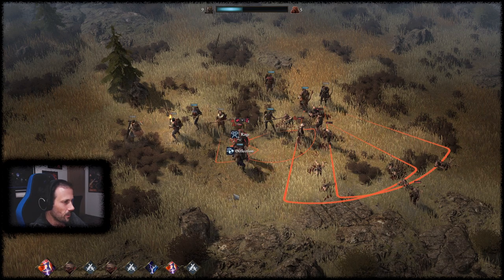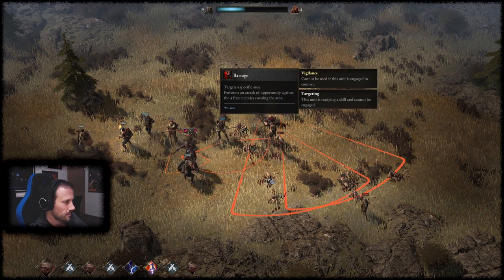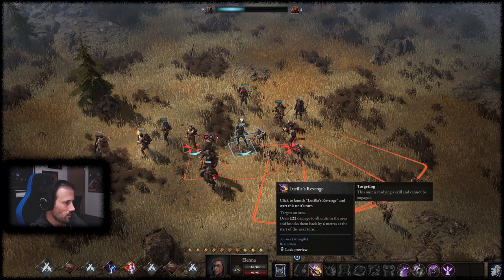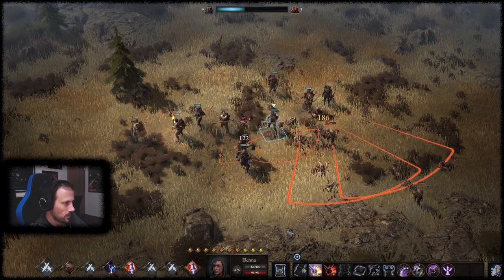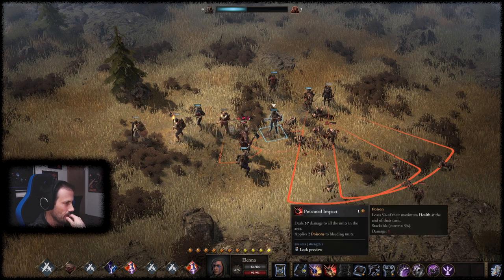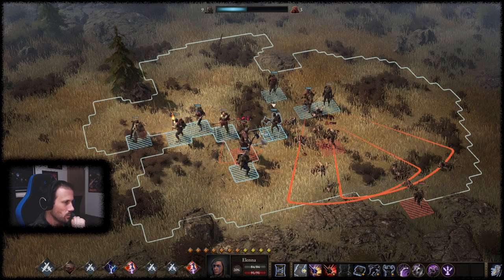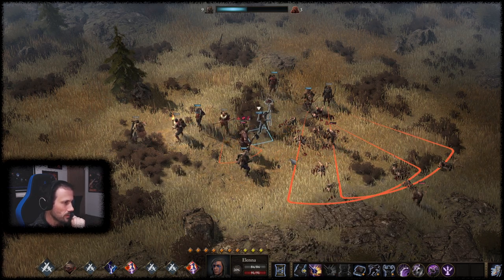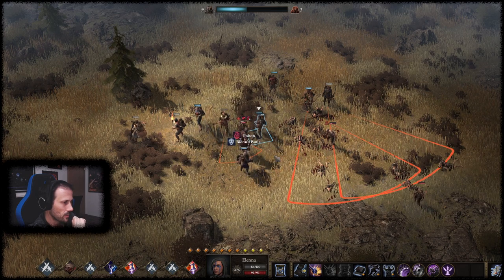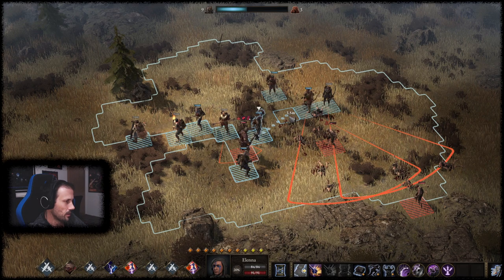One damage — wow. We can have a swing here. He's not connected anymore, okay. Applies two poisons to bleeding units — hey, you need to have more poison. I'm still bleeding, good. Good to know. We will get every turn two more poison, guaranteed. That sounds good.